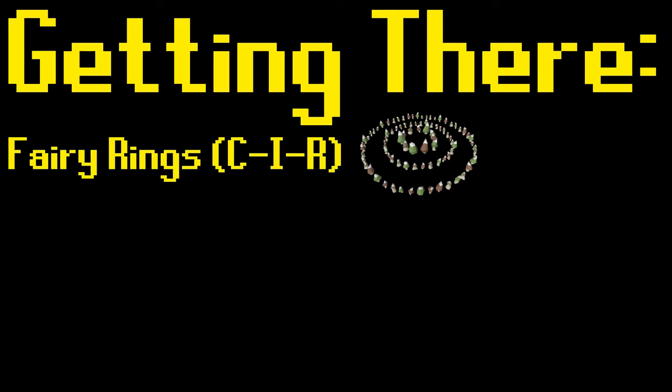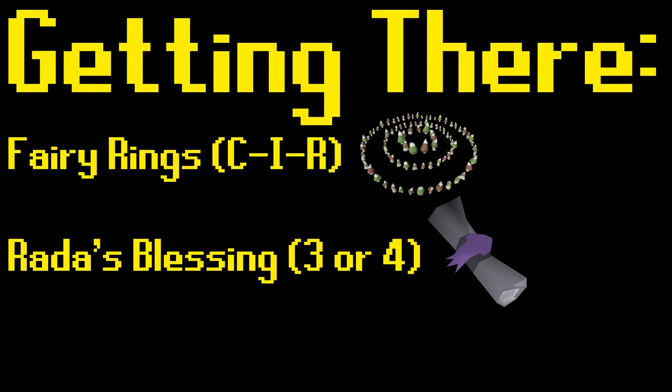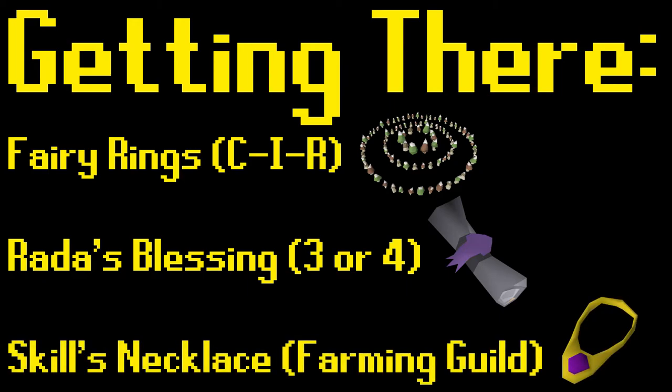The easiest ways of reaching Mount Karuulm are by use of fairy rings with code CIR, teleporting to the top of Mount Karuulm by use of Rada's Blessing 3 or 4, or by using a skills necklace teleport to reach the farming guild and then traveling northeast. If none of these options are available to you, you can simply walk to Mount Karuulm from a nearby location.